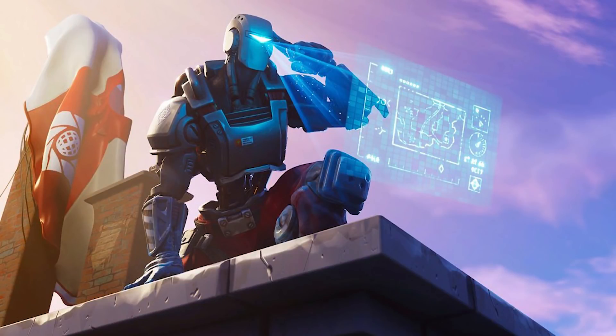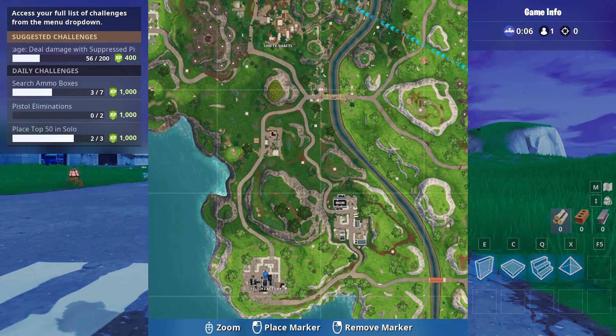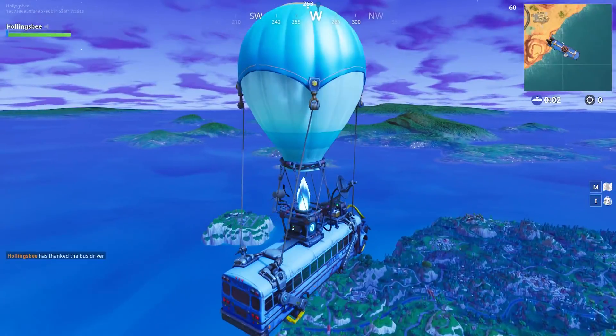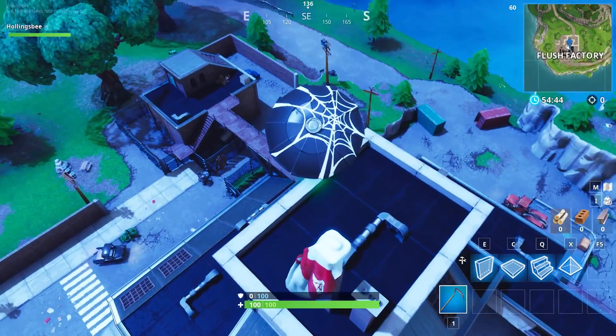Once you've done all these challenges, and if you've completed all the weekly challenges before this one as well, you'll unlock a loading screen. On this loading screen there is a hidden emblem. Follow exactly where I'm going now on the screen to pick up this emblem — just land there, pick it up, it'll pop up out of the wall, and you'll have it in your inventory.